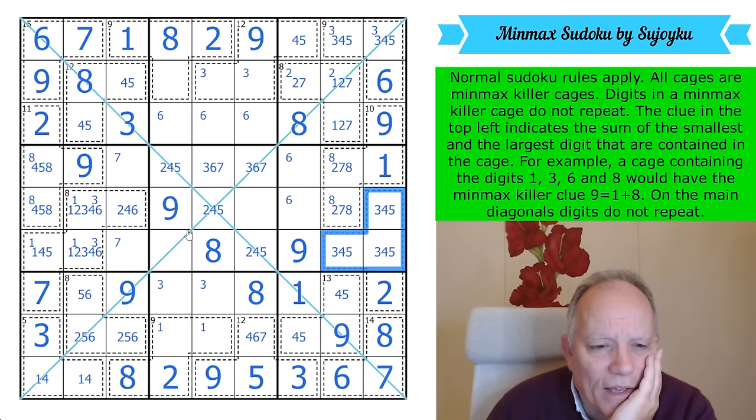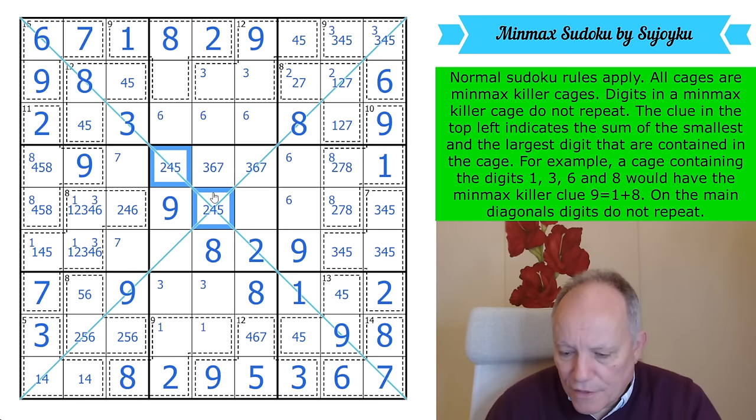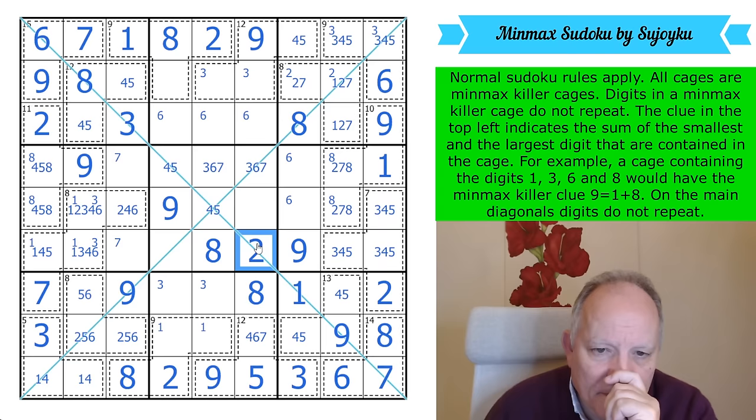I'm going to keep having to use the diagonals. That can't be a 5. That is a 2 — because the 2s are looking at those two cells which are a 4-5 pair. That 2 won't tell me much more.